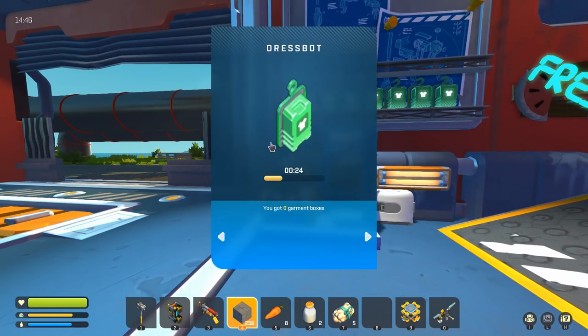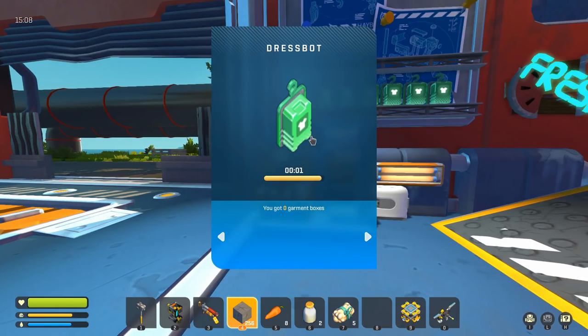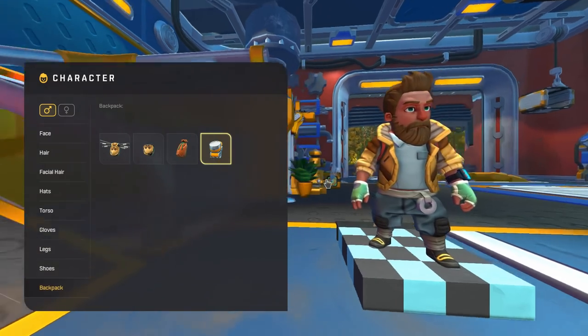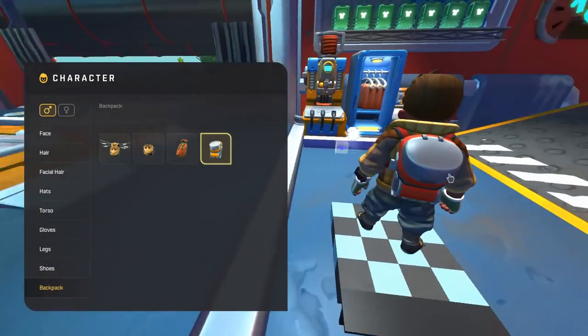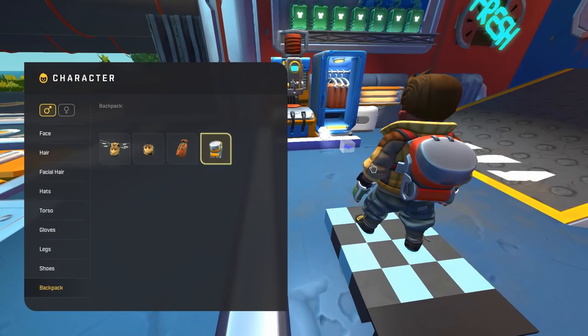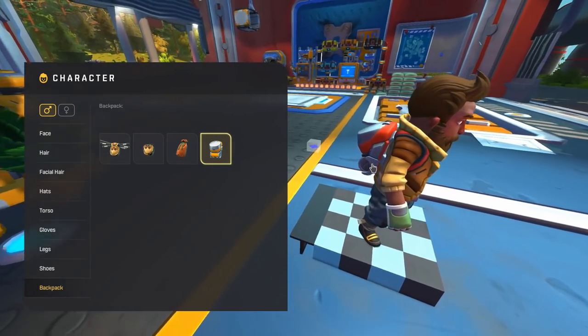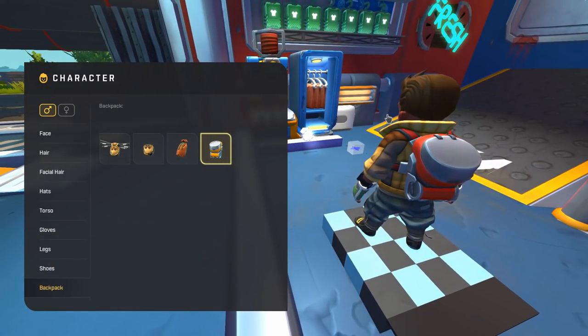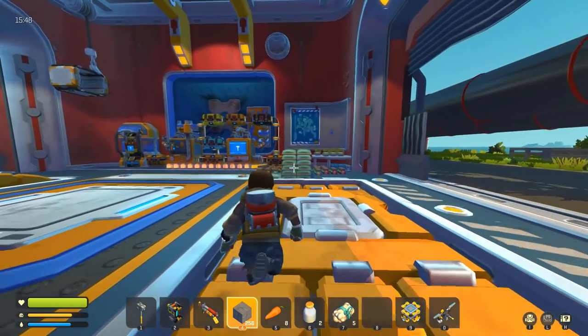People have said you can only get backpacks from epic and rare garment boxes, but clearly that's not the case. I don't want to be greedy, but a second backpack that's better than this one would be pretty sweet right about now. Wait — what is that? Oh my god, it IS a backpack! It's the backpack that goes with this harness! We not only got a second backpack, I called it, and it's the one that matches this harness. We finally did it — this is awesome!